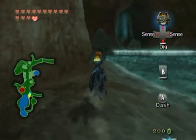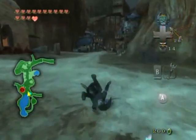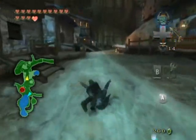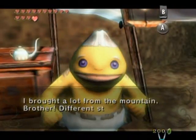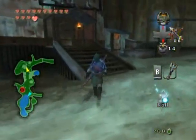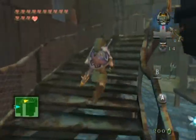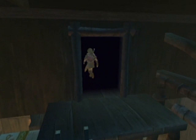Hey, welcome back to the walkthrough. It's time to start catching up on stuff I haven't collected - I'm going to get the two Poes that are above the bomb shop. This shop actually opened here and I didn't see it open the other time. I need absolutely nothing from here, but I'll buy the new bombs Barnes has a little bit later when I get the third bomb bag. For now I'm just going to go get the Poes above the shop.